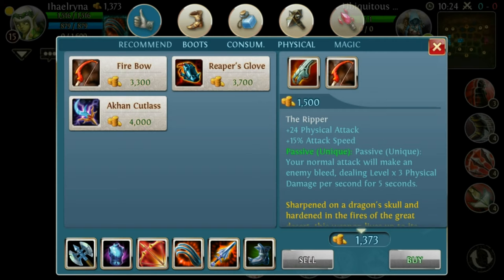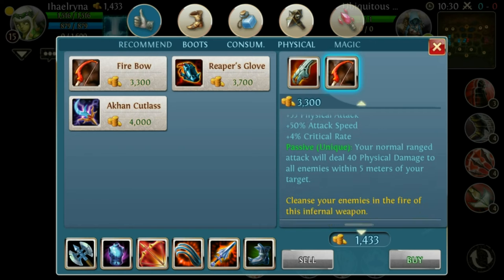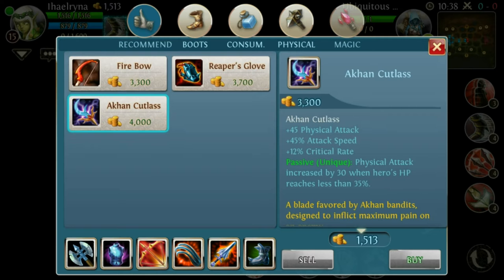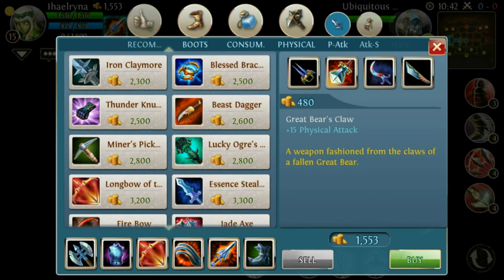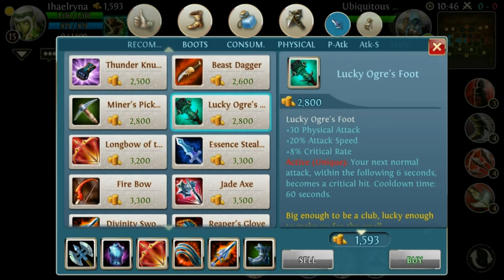The Ripper I can understand — you get bleeding damage. But the fireball? You even lose the bleeding damage when you upgrade to it. You might think the bleeding damage carries over, but you lose it — you only get the area damage, which is really useless. Just forget the fireball and buy the other items. The Ascend Stealer will get a rework — it will be really useful later.